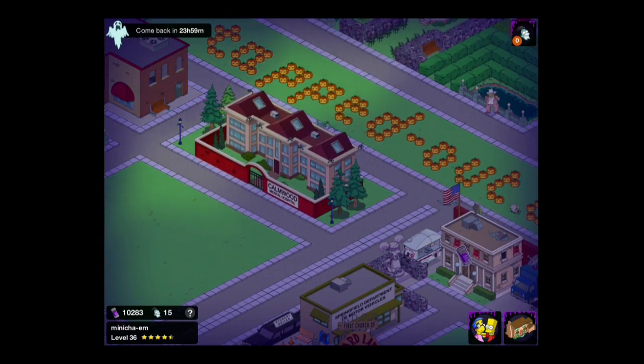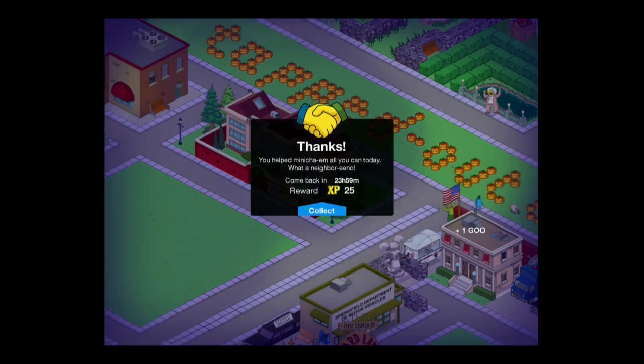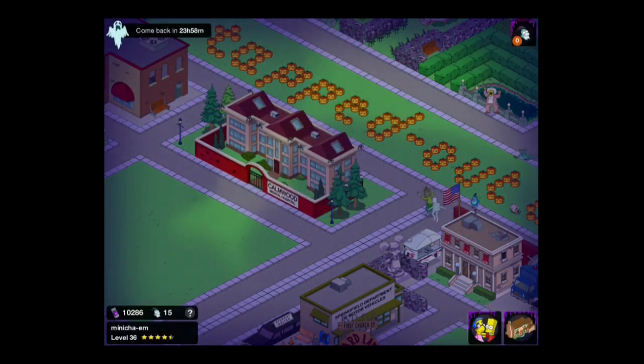So therefore, every ten friends I visit I'm actually getting 110 extra goo. If I have 20, 30, or 40 friends — although it's going to be really time-consuming — you can actually pick up in excess of 200, 300, or 400 extra goo a day.